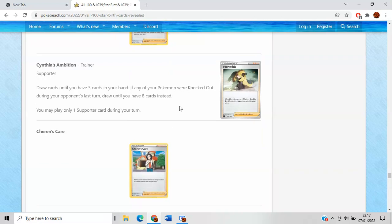Cynthia's Ambition — draw cards until you have five in your hand, and if any Pokemon were knocked out, draw until you have eight. That sounds like a great partner for Malamar, because you're a 120 HP Pokemon — they knock out your Malamar, you draw until you have eight, maybe Cinccino once or twice, you suddenly have a hand of 12 cards and then you just blow them up. I'm kind of liking this card — maybe not great in everything, but not terrible actually.